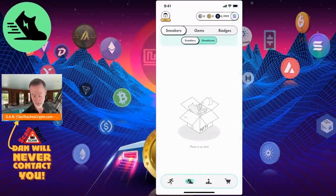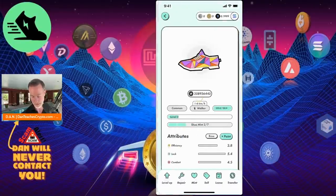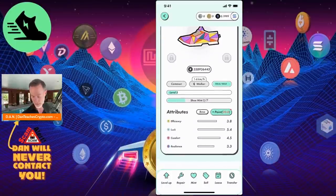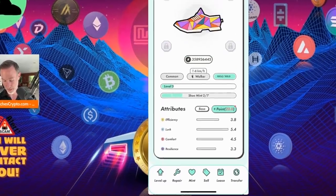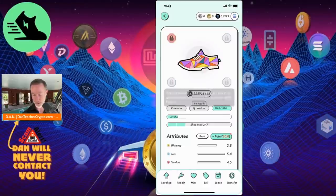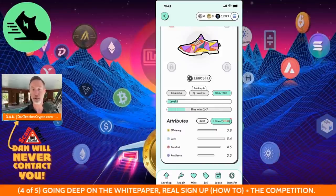Now I have sneakers, a shoe box, gems, and badges sections in the app. The sneaker shows 20 attribute points to allocate across efficiency, luck, comfort, and resilience. Leveling up costs GST tokens and takes a few hours. The repair function shows nothing to repair yet. The mint function isn't available yet. The lease and transfer functions are also there. The app connects to your phone's GPS to track your movement. That's essentially how to do it in a nutshell.